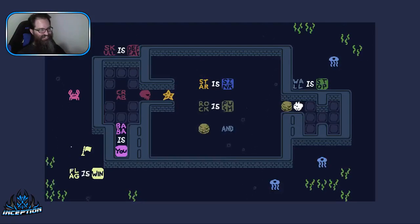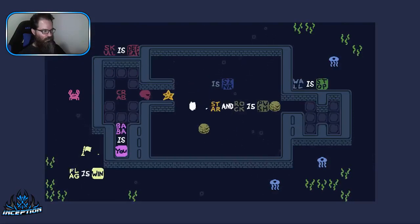Hey, how you doing? We're not gonna get wall is stop moved. Probably get rock is push moved. Star is push. Skull will still be defeat no matter what. We don't want the rock to sink in the star. Let's get this 'and' in here - let's get star and rock is push. And maybe we can push that skull.